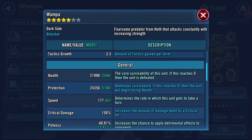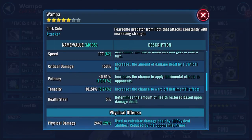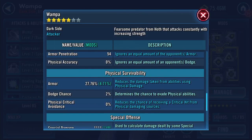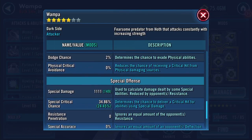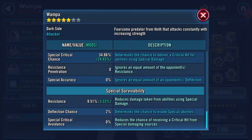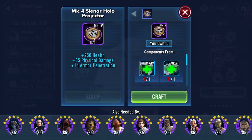Strength, agility, and tactics have all increased. Health is now 21,990, protection is 24,356, giving a combined 46,000 health and protection. Speed stays at 177, potency up to 40%, tenacity 30%, physical damage 2447, physical critical chance 49.41%, armor penetration 54, armor 27.76%, dodge chance 2%, special damage 1111, special critical chance 34.86%, and resistance 9.51% with 2% deflection chance.